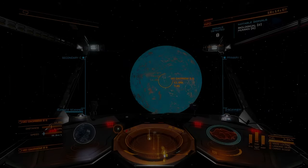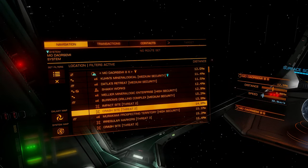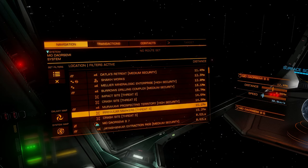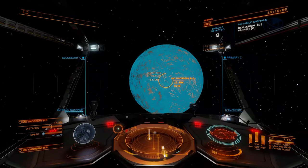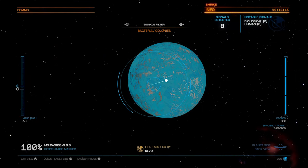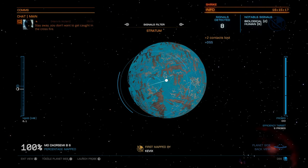It will display up there at the top where it says signal filter. So we've got bacterial colonies and stratum. The human notable signals are going to be over here — impact site, crash site, irregular markers, crash site, the different installations that are on this planet. Now I personally have had a hell of a time finding bacterial colonies, so we're not going to mess with that. Instead I'm going to look for the stratum.